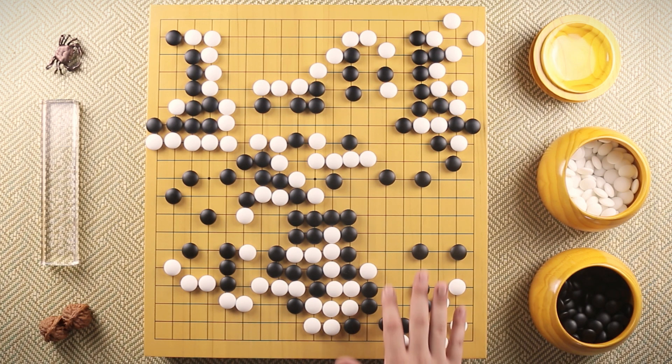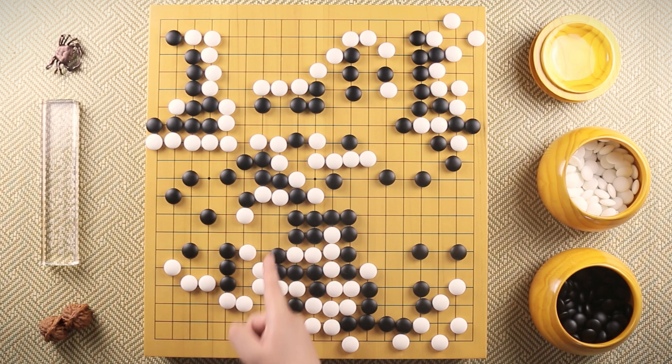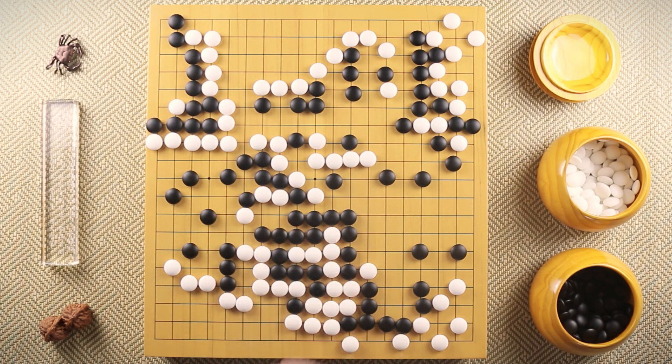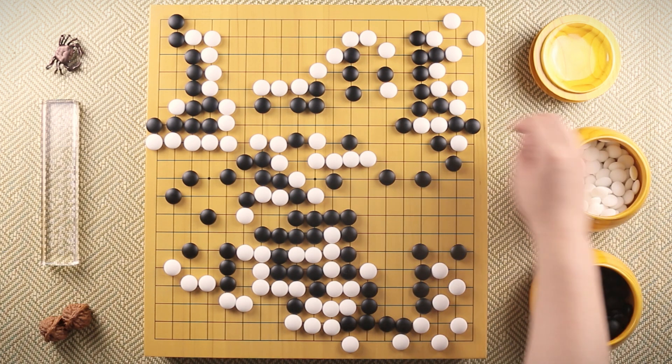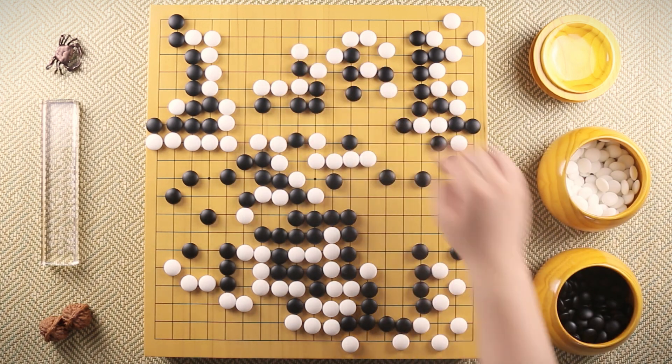Black pulls back this stone to get these a bit thicker. White ataris, black connects. White makes a turn — next white is going to atari and capture these five stones. So black plays this tiger's mouth slash kosumi, and white settles by atariing this stone. Black saves the corner. White ataris first, black connects, white peeps, black connects, and white ataris. Black cuts over here, white ataris.